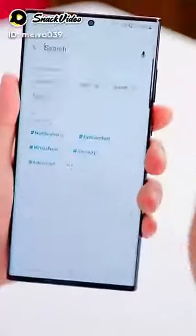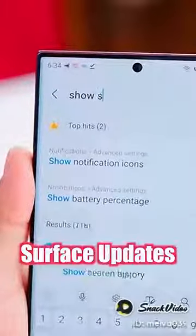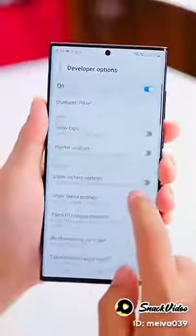Here is the real fun. Now go here — you have to search for the surface update. Here you have an option, click on it. Now put the phone in front of your friends. Your phone will slowly...